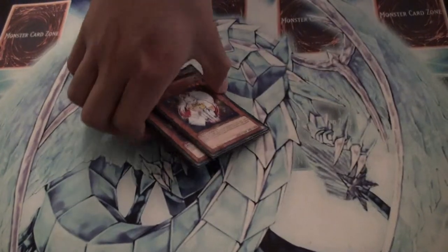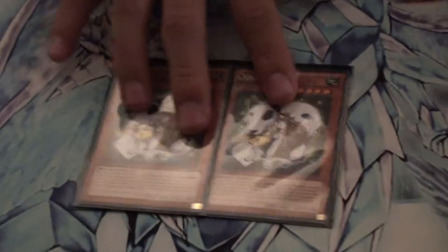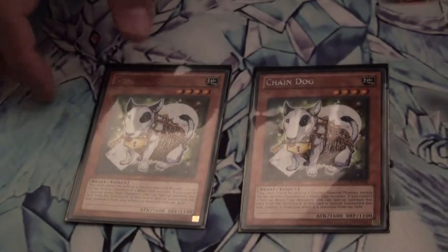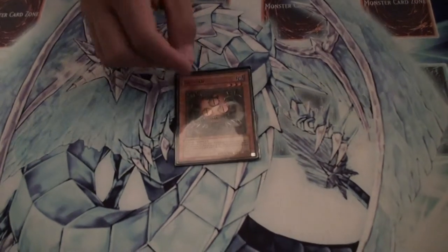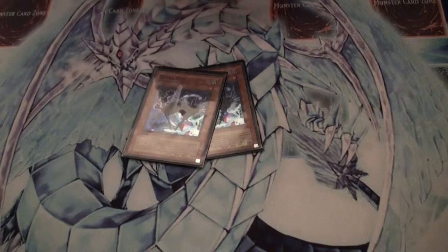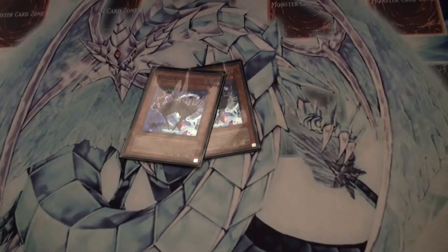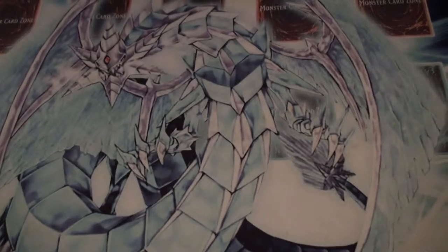Next we got two Chain Dogs. Special summon them from the graveyard when you have two or more beast type monsters on your side of the field. Easy eight star right there, but it has to be for beasts, so you go for the Tricorn. Next you got Sangon, basically just search out any monster you need. Two Kinkabillos, use them to search out your Key Mouses from the graveyard. Use their effects, make sure you synchro that turn.